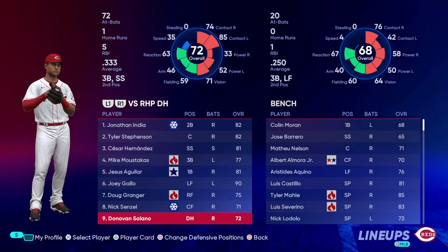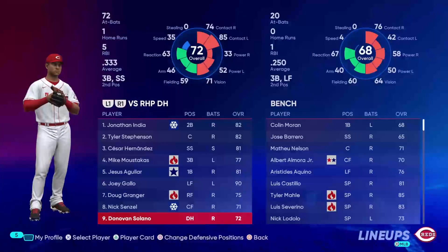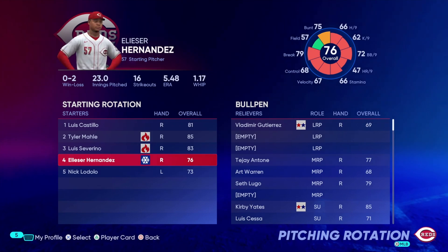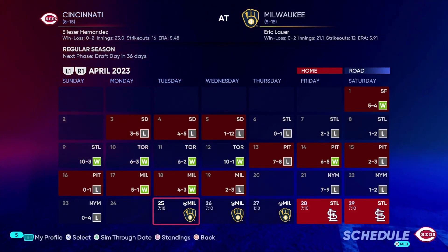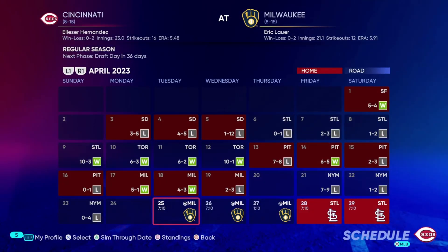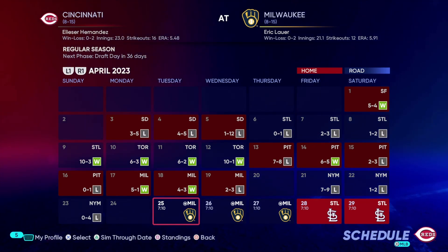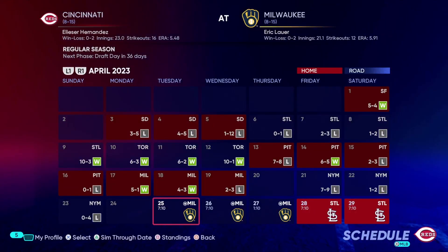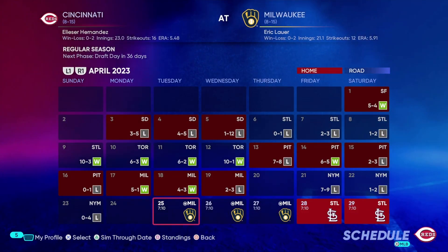Looking at the lineup, I want to maybe make a couple of changes. Donovan Solano hitting .333 could possibly be moved up in the lineup, especially with India struggling. Same thing with Doug Granger. Let me know what you guys think down below — should I shuffle up the rotation, shuffle up the lineup? Maybe we'll get better results. Let me know how you might handle that situation in the comments. Next time out we'll get through the end of April — still got Milwaukee and St. Louis, then going into May, hopefully turning things around from this bad first month. Only time will tell if this is the year we make a step forward, or if we stay the same or go backwards.